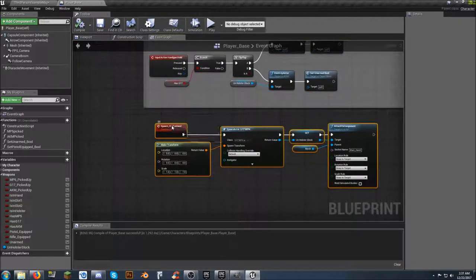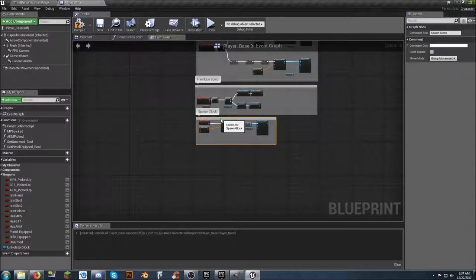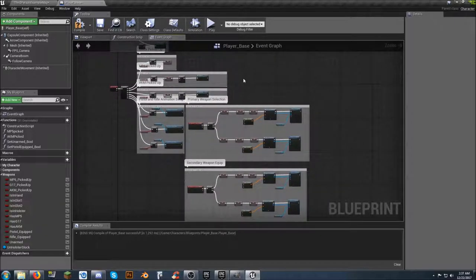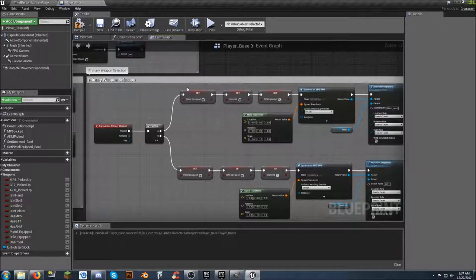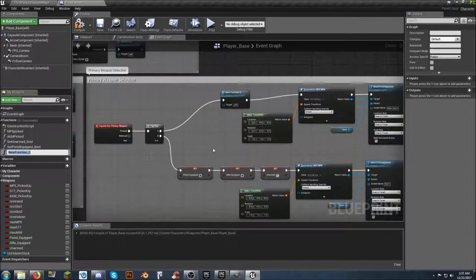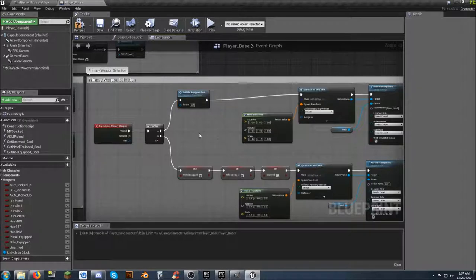The spawn Glock is commented and left for now. Moving up to the rifle section: left click and drag across all three nodes, right click, collapse to function, and call it 'set rifle equipped underscore BOL' — just so I can recognize it as the boolean function for setting rifle equipped. We're working on the MP5.